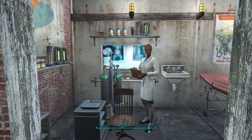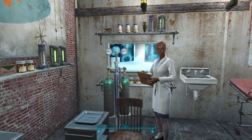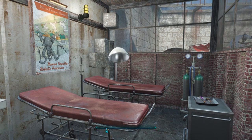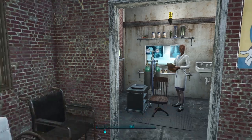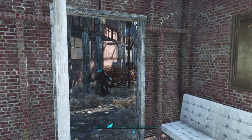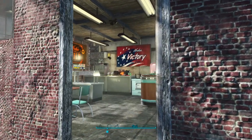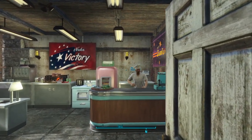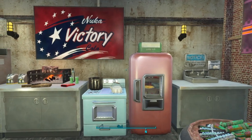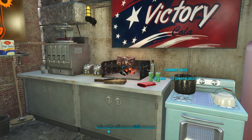In here we have our little ghoul surgeon. I like to think of this as a little hospital room with a couple of gurneys and some oxygen and stuff. And then next door we have the cafeteria, with our glitched-in barbecue and a glitched-in campfire underneath.